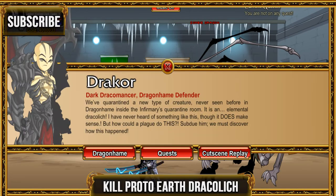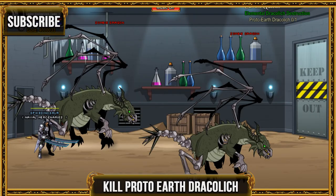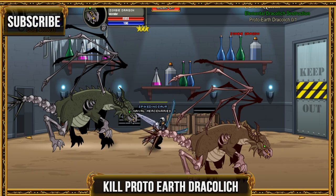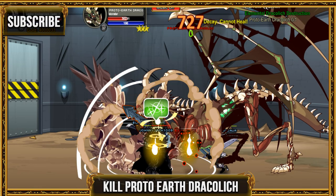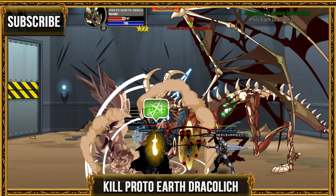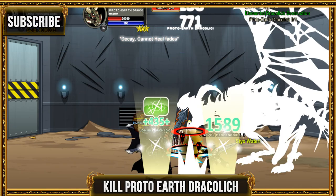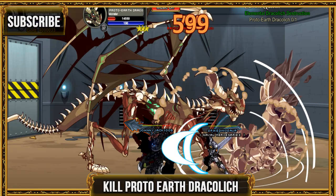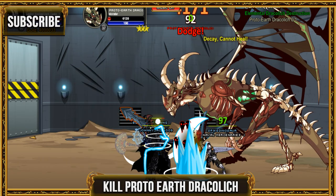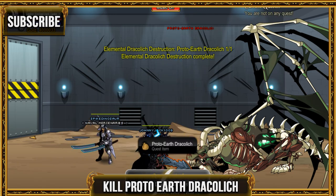For the next quest, go ahead and kill the new elemental earth Draculich. Accept the quest and go through this door right here. There are more zombie dragons here too, but keep going ahead and kill the Proto Earth Draculich — he looks pretty cool. You might want to get a few people with you because he has a lot of HP, so more people means it'll go faster. Hopefully this is the last Dragon Hame part. Guys, hope you enjoyed — subscribe if you haven't already, like, and I'll catch you guys next time. Peace.